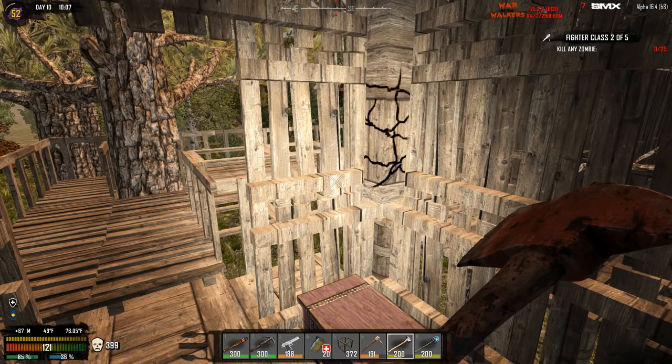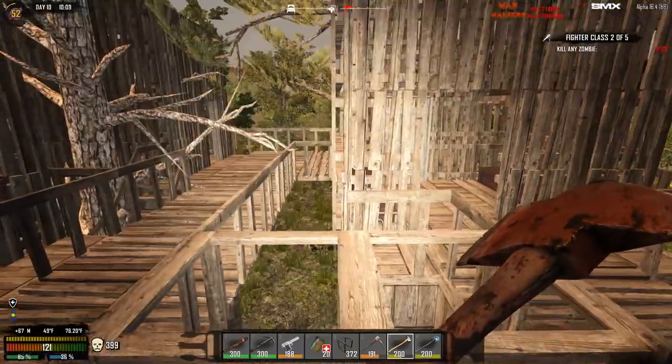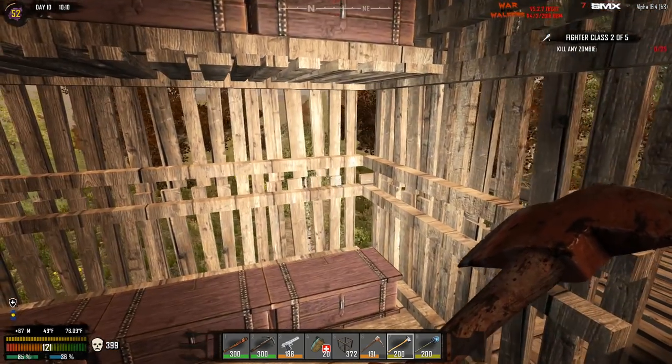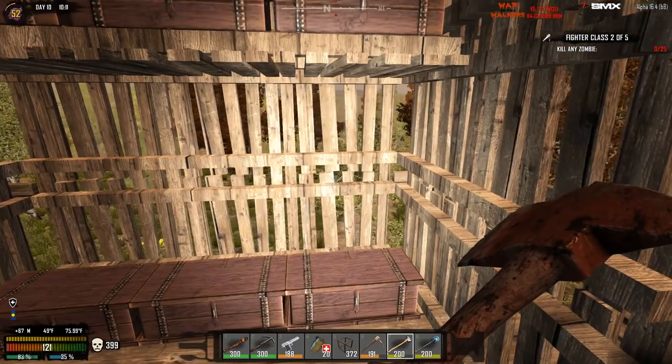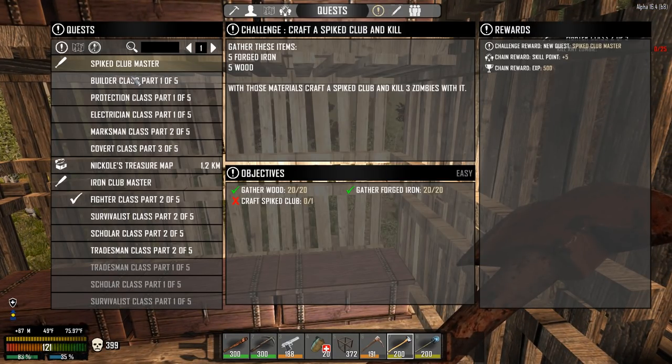We're going to hit some traders today and do a little bit of questing. I'm going to cut it up as much as possible because I do not want to do another episode of questing. Let's hit the traders, do some questing, and then I'd like to find an interesting point of interest and get back to looting — I really like looting in this mod. If you enjoy the video, please remember to uncage that like button, and if you're new here, please subscribe for more daily videos.